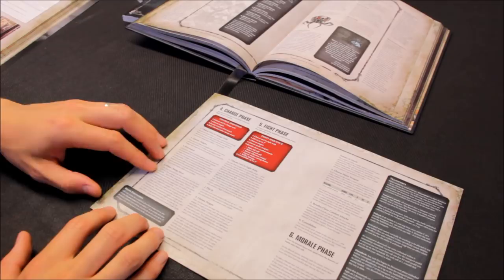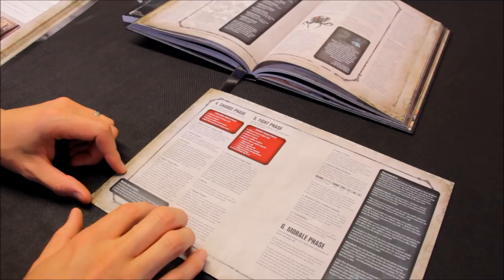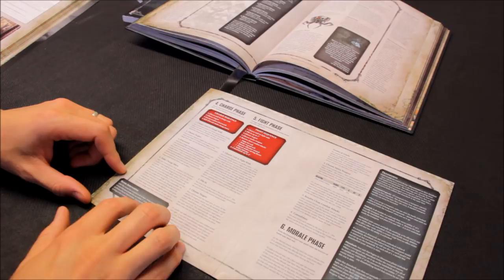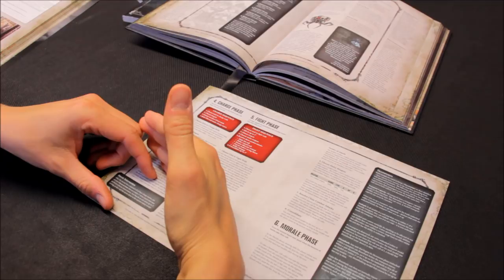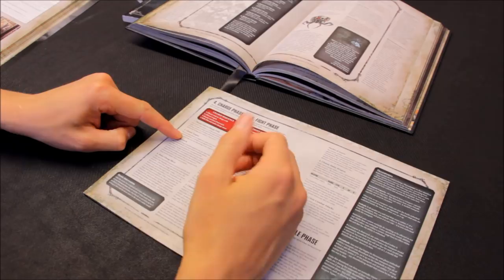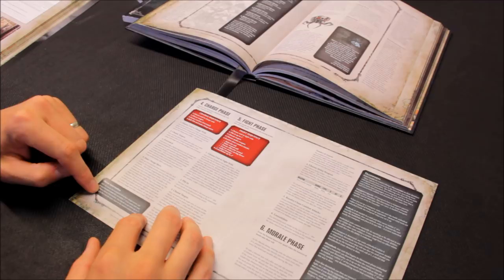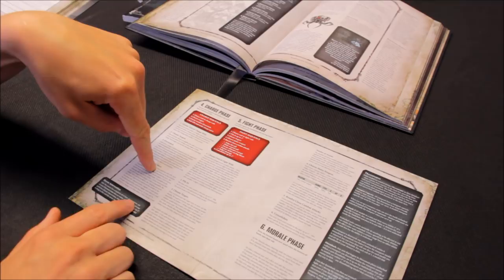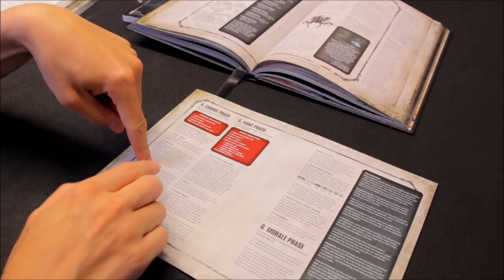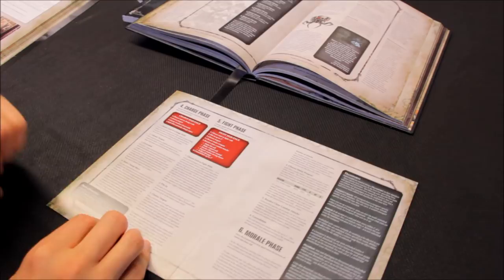Heroic intervention — after the enemy has completed all of their charge moves, any of your characters that are within 3 inches of an enemy unit may perform a heroic intervention, moving up to 3 inches as long as they end their move closer to the nearest enemy model. So if you've got a character nearby a combat who ends up within 3 inches of the charging unit, he can move in to join the combat as well. It's worth remembering that — it means a character with nearby models can use his heroic intervention to join a melee he'd otherwise be left out of.